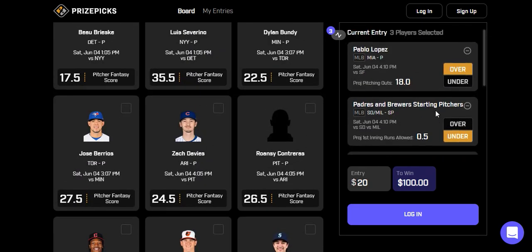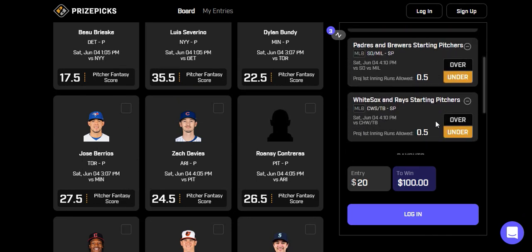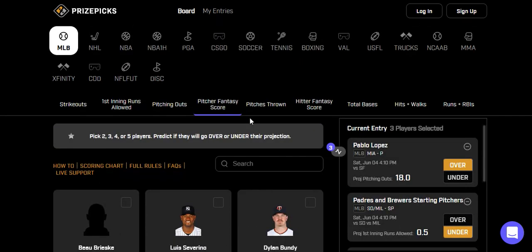Those are my three picks I'll stick with today: over 18 outs on Pablo Lopez, under 0.5 runs in the first inning for Padres-Brewers, and under 0.5 runs in the first inning for White Sox-Rays. That's what I've got for you guys. Thank you for watching, best of luck, hopefully you have a good day, and I'll see you all next time.